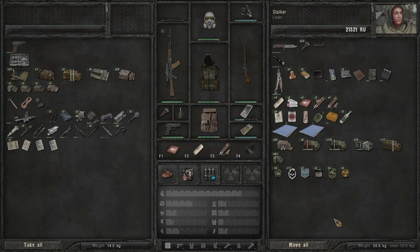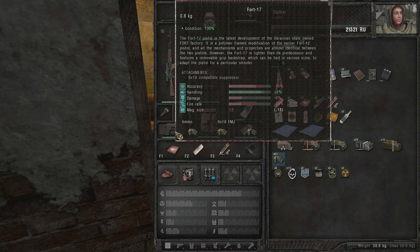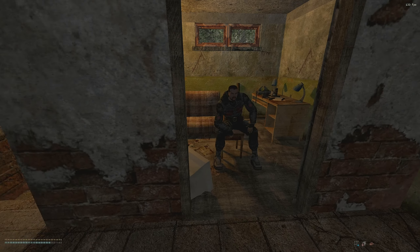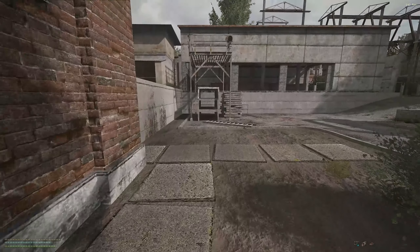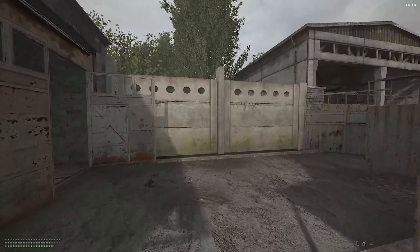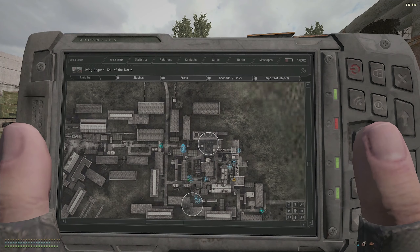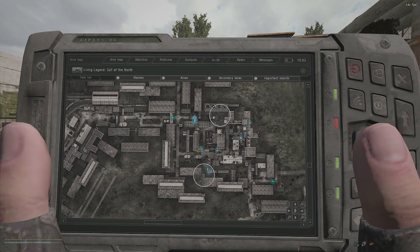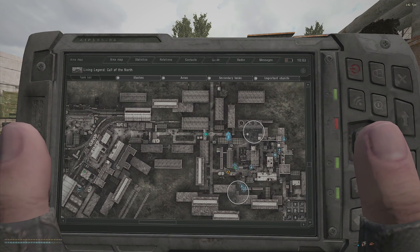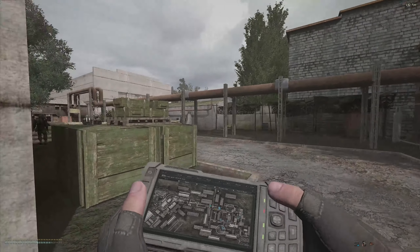Let's make sure we have enough ammo - we have 35. We repaired the pistol as well. We're going through Wild Territory now - we need to get to Yantar. Quick save here. Rostok can be a little weird to navigate at first because it's like a maze. The entrance to the Wild Territory is over here where the Duty checkpoint is.